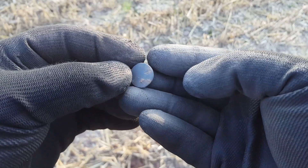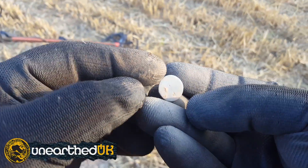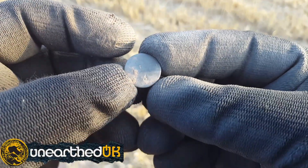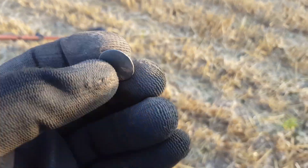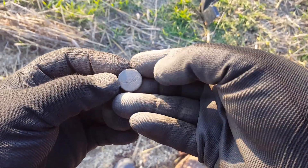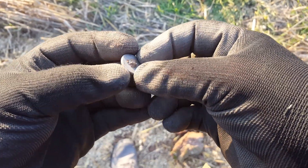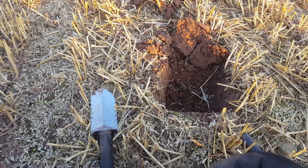Next find — ringing up as a 9 — a bucket button. Little button, nothing on the front, and a broken shank. We'll move on. Another blank button ringing up as a 12 with a broken shank, so nothing in there really. We'll keep moving on.